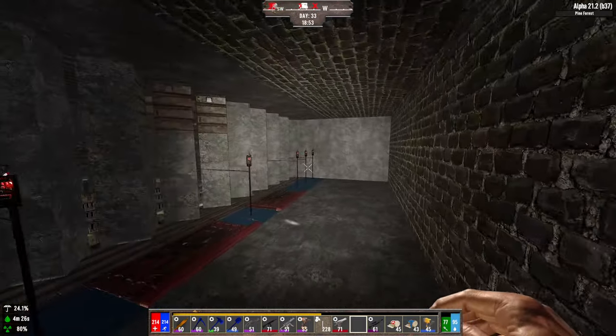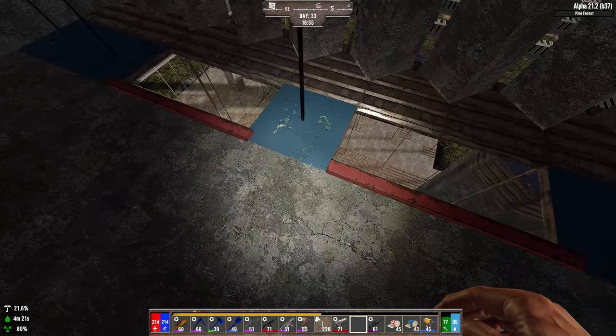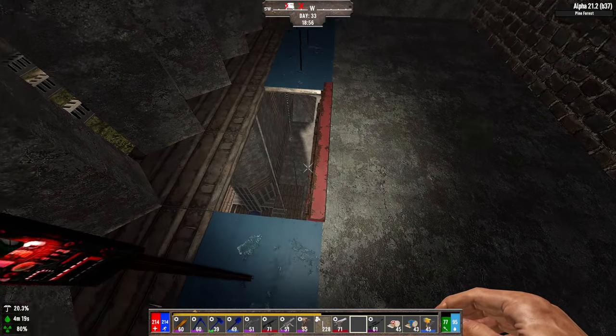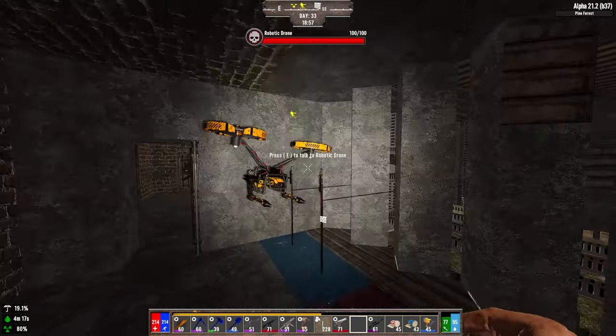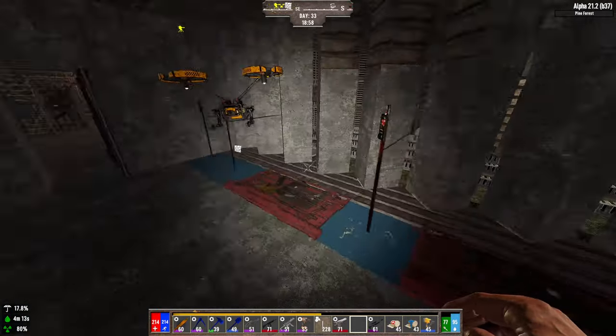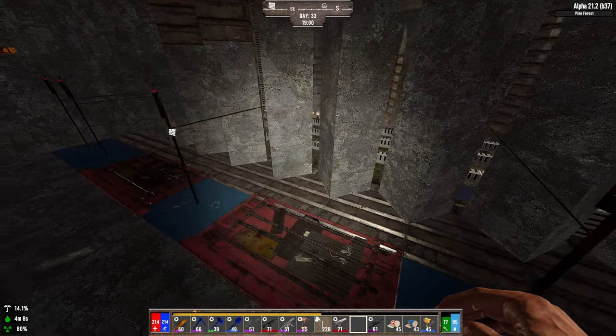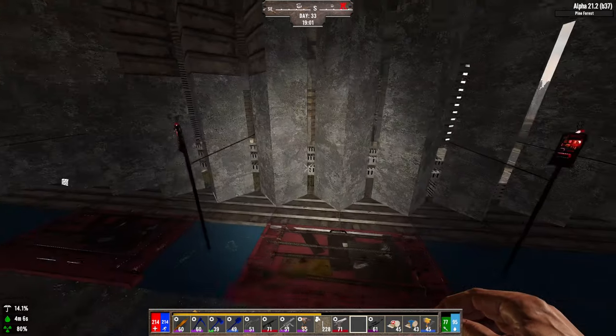This side is a mirror of the other side. We have two doors we can use to throw down molotovs, shoot explosives, rockets, and regular bullets. We have enough traps for one at each spot plus room to walk behind if we don't put a dart trap or anything like that. This is also double-layered — one layer here and one layer on the outside.